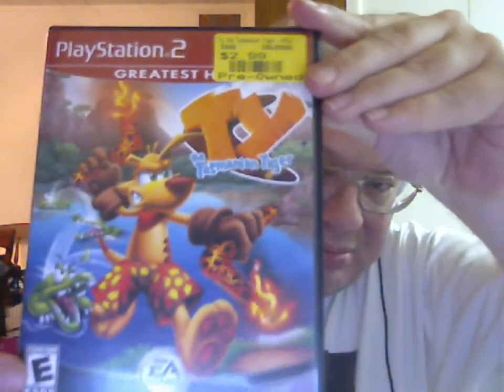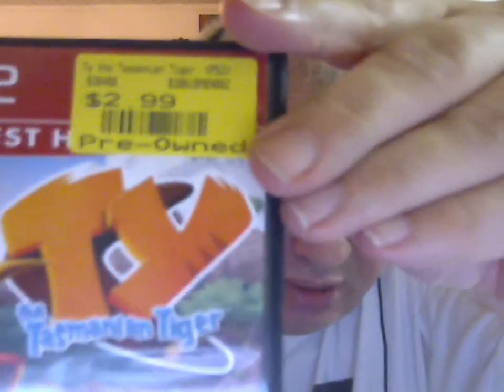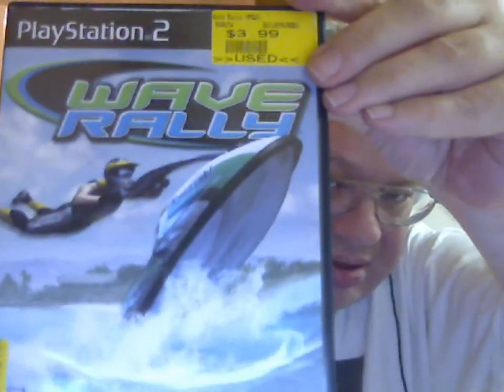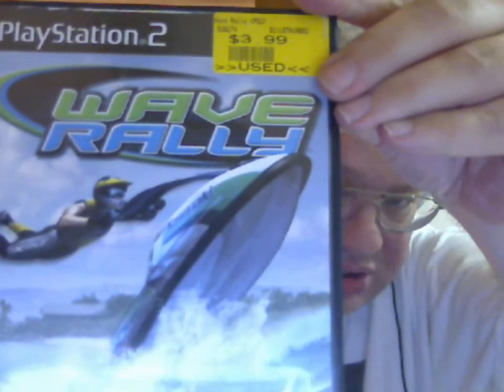Ty the Tasmanian Tiger — that's mine too — billy bargain price of $2.99, complete. And finally for the games, Wave Rally for the PlayStation 2 — complete.